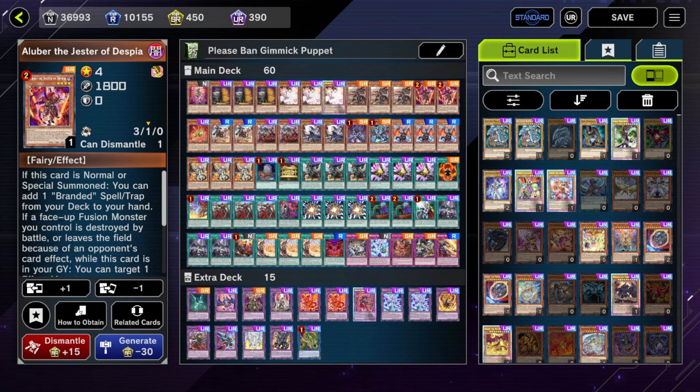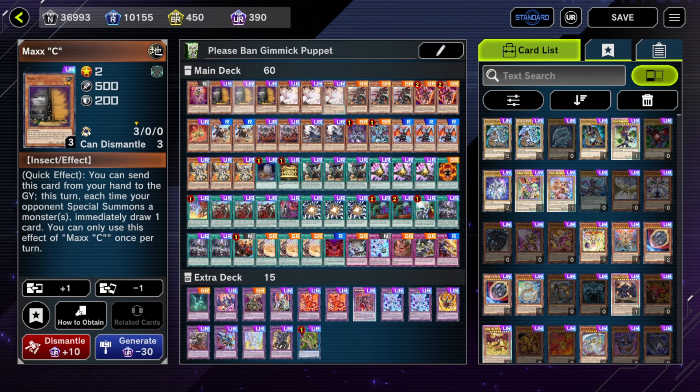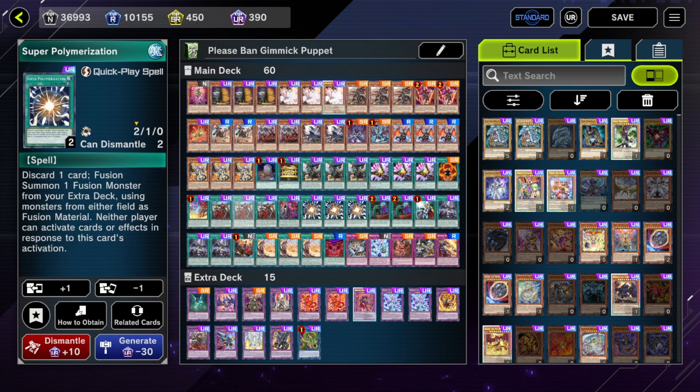It's so hard to win this format by just playing with engine alone. You need going-second cards to help you play into boards. With Branded, because the engine is so big and you have so little room for non-engine, if you try to play a 40-card deck — especially if you want to run Maxi — you end up with only about five or maybe six slots for non-engine, and that's just not enough for this format.